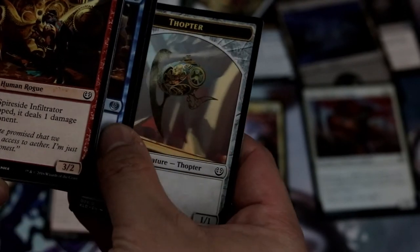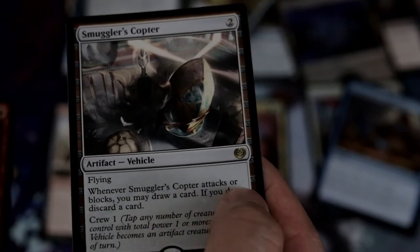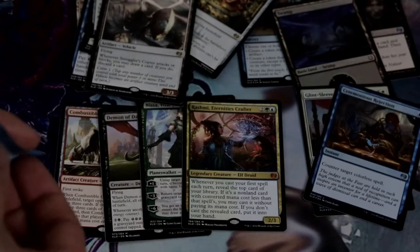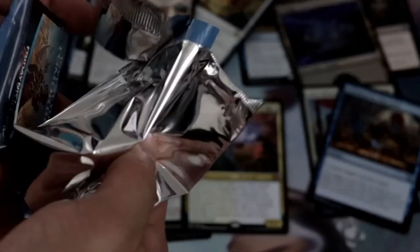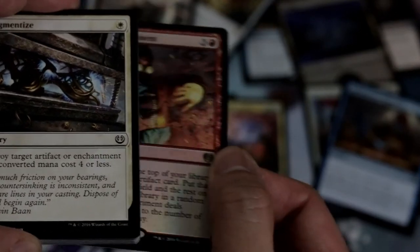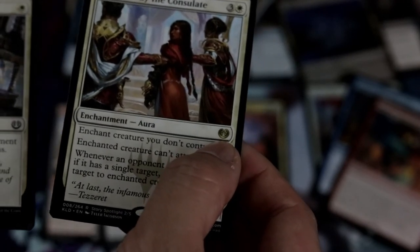I spoiled the surprise foil, which is a foil in common, and for the rare is a Smuggler's Copter. This is the banned card that Wizards just recently banned back in January because it's so good. Smuggler's Copter is just too overpowered in a lot of ways and it made standard really pretty imbalanced. Our rare is a second foil rare — a foil Madcap Experiment, and our rare is Captured by the Consulate.